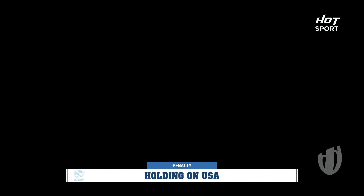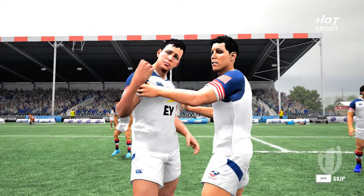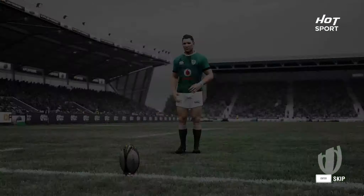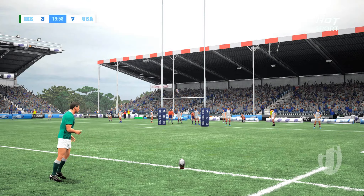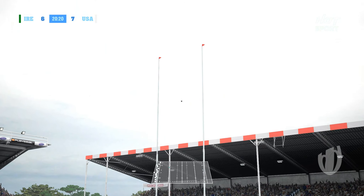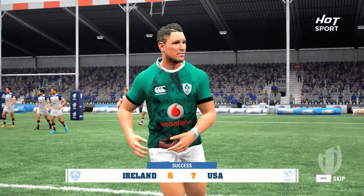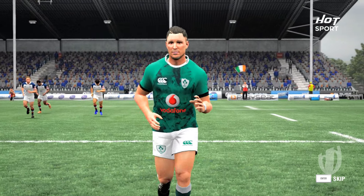Not releasing, not releasing, says the referee — Ireland get the ball back. Stringer lines up the kick and slots it — he'll slot these ones all day. Ireland now on 6 points, just one point behind.